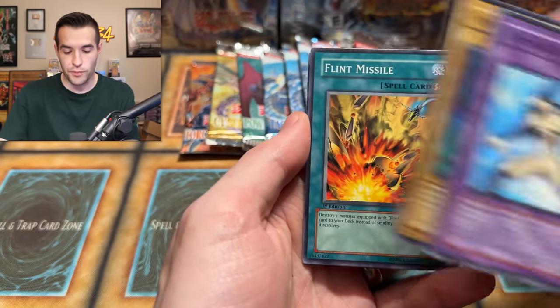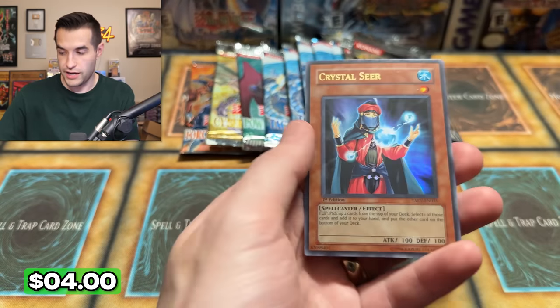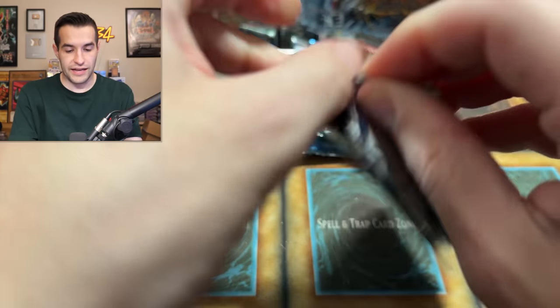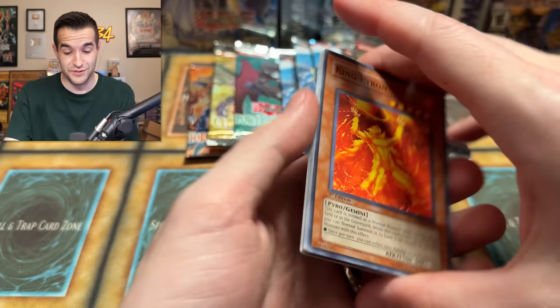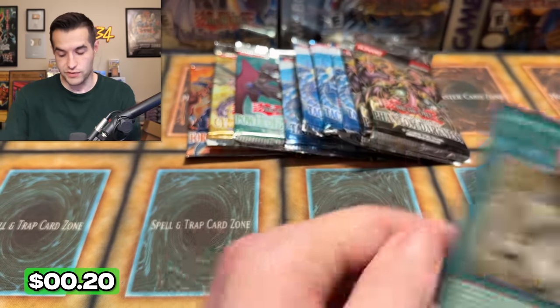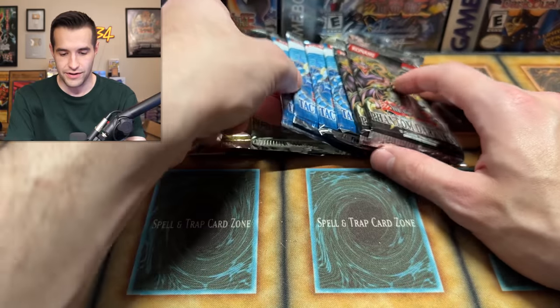Tactical Evolution — at this point we might as well pull a second Ghost Rare. Venom, Flint, Rux is special twice, Flintlock, Crystals Larva, and a Crystal Seer again — that's two of those. Oh my gosh, so many good foils. Let's just keep opening Tactical Evolution — we're down to less than 10 packs now. Finally — a 100 pack opening, maybe the craziest video on my channel in terms of insane pulls. Venom Serpent, Volcanic Rat, Snake Whistle, Ojama Knight, and Symbols of Duty.